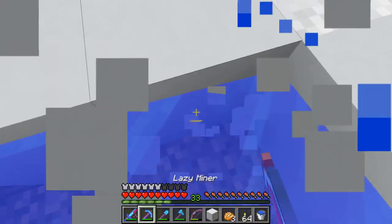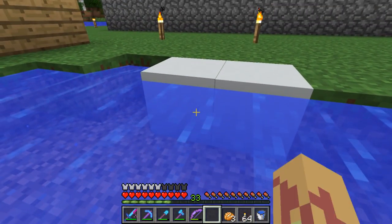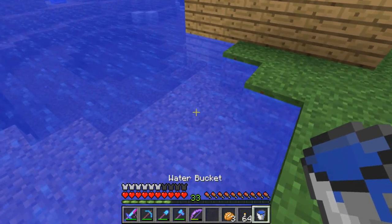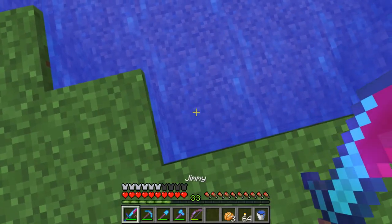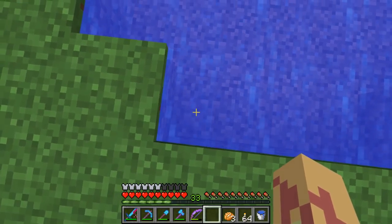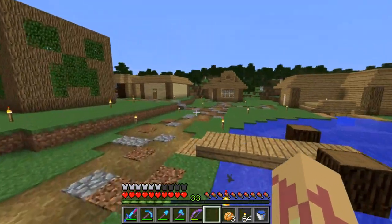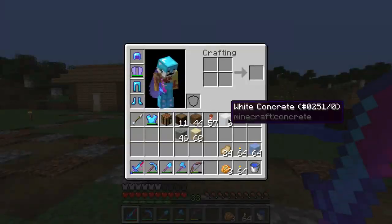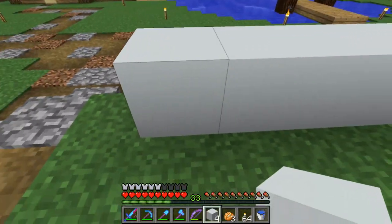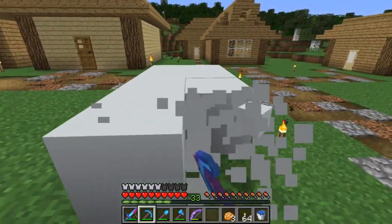I'll need to make an infinite water source and have some way to push the powder through it — I just stand there, right-click, it gets pushed along, and then I collect it once finished. Concrete does look very nice though — it's the smoothest thing I've ever seen in Minecraft, and I might use it in a lot of my builds.